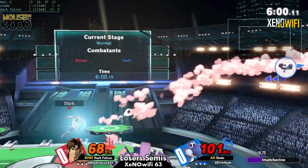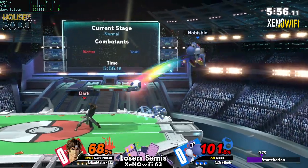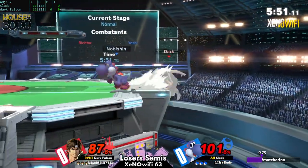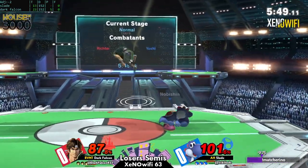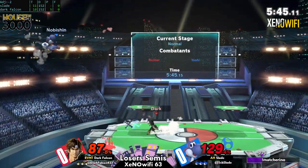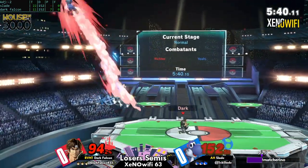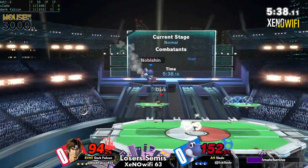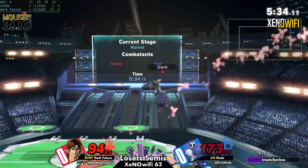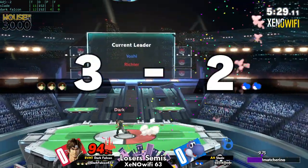Right now Dark Falcon has done a pretty good job of keeping Yoshi out. Range is certainly going to be the name of the game for most of Belmont's matchups — it's part of what makes most of his matchups so doable. But once Slade gets in, that's going to be a tricky one. The axe — it looks like he was expecting an air dodge away, but the axe still covers the 'do nothing' option. Dark Falcon puts Slade at 173 and can really start putting on the pressure.